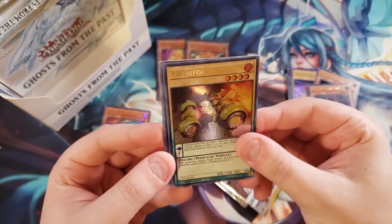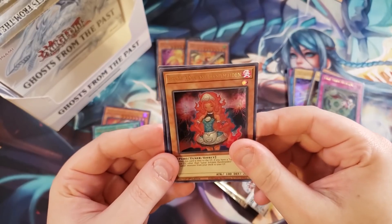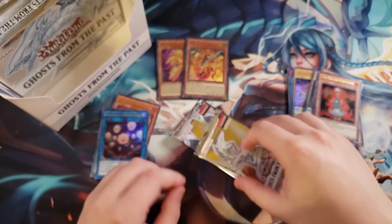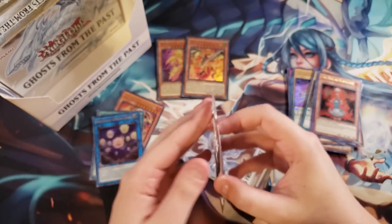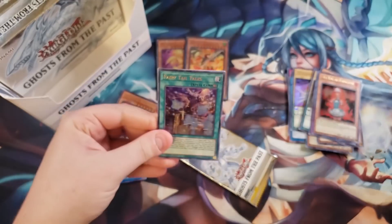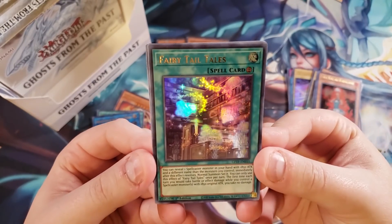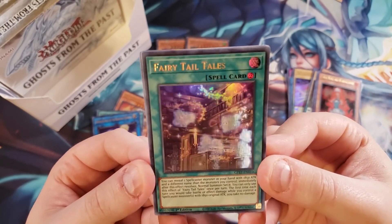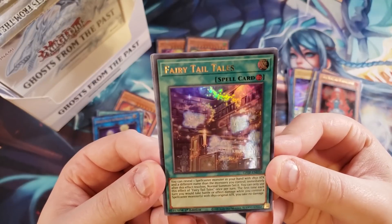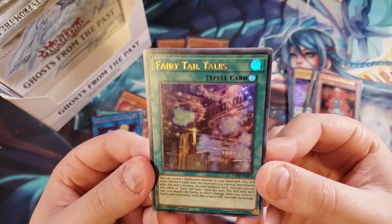We got Time Thief Flyback, Laval Handmaiden, and I thought that was gonna be the BLS Link but it was a Heretic card. These really good ones are going to the sleeved pile. We got a Fairy Tail card — interesting, it lets you reveal a Spellcaster with 1850 ATK in hand and set it, and the first time each turn you would take battle or effect damage while you control Spellcasters with 1850 ATK, you take no damage. That's Charmer support.